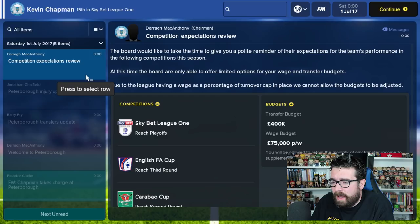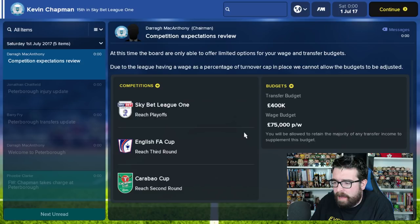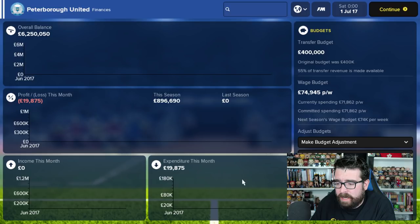We're also told what our competition expectations are for the upcoming season. The board want us to reach the playoffs in League One, the third round of the FA Cup, and the second round of the Carabao Cup. These are the budgets they're setting to allow us to do that: we've got £400,000 of a transfer budget and £75,000 a week of wage budget. You can and probably should dig into both of those in a little bit more detail through the tabs at the bottom. The finances tab shows the day-to-day running of the club financially - you don't need to get too bogged down in it other than checking there's not too much of a downward spiral and that you're not in the red on your overall balance.